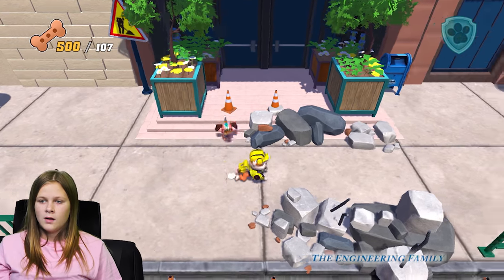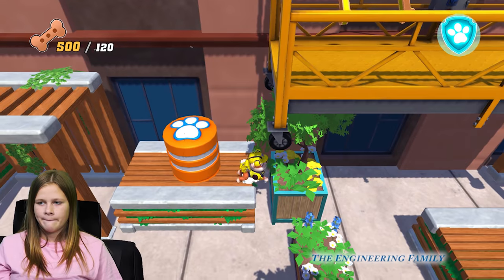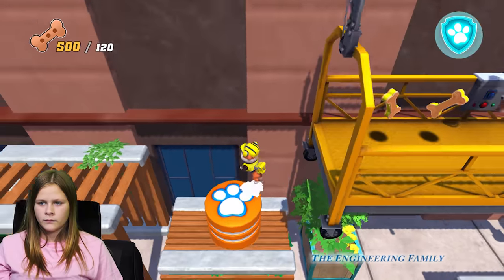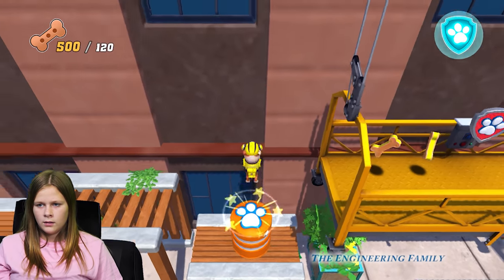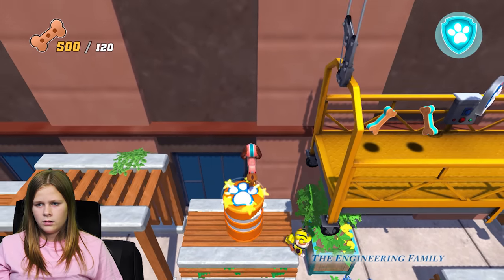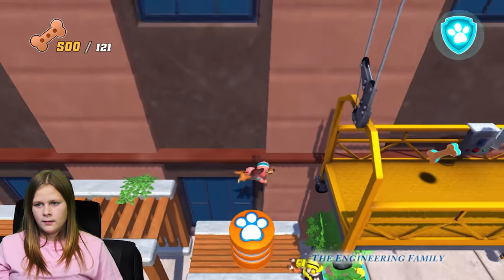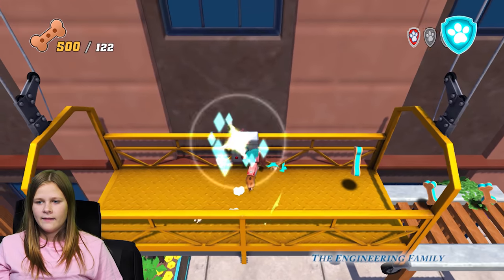And you've got 107 of the 500 bones that you have to find. Now I have more. Oh yeah. Oh, I see a badge. Did you find the first badge? Oh yeah, it's right up there. I think you can get it, assistant. I can't get up there. You got it, assistant. Oh, so close. You can do it. You got to get that badge. What would happen if you get underneath it and jump? This is the only way to go. Oh, I got it! You got it. Yay!